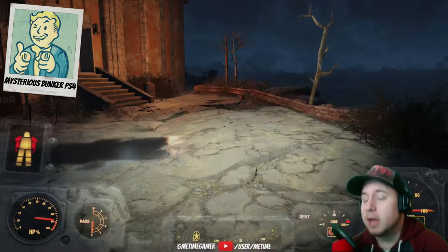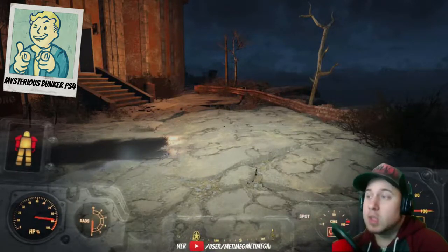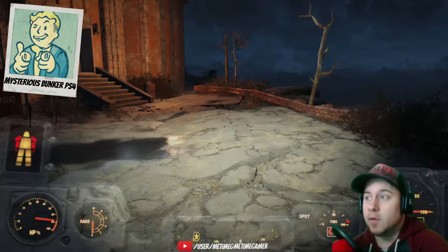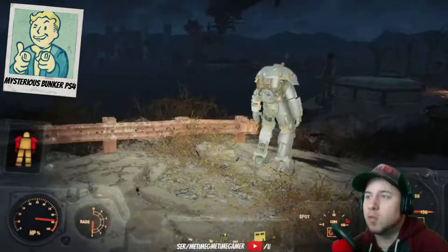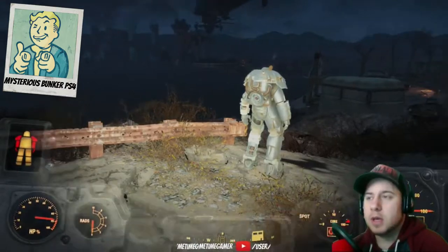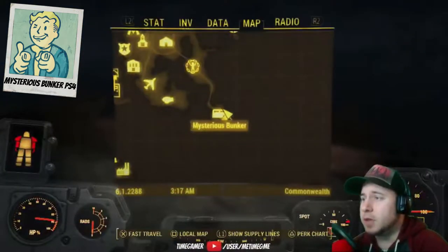I created this mod — the concept is: what if the mysterious stranger had a place to live in? So basically, that's what he did. It's a full-on bunker base where you can live in. Apparently he has more work he's going to put into it, but so far it's a bunker fully furnished and all that. So, how to get there? It's pretty simple.